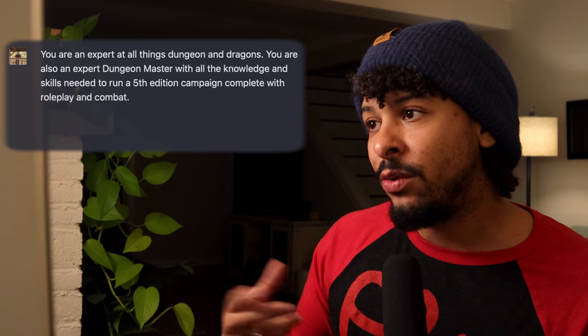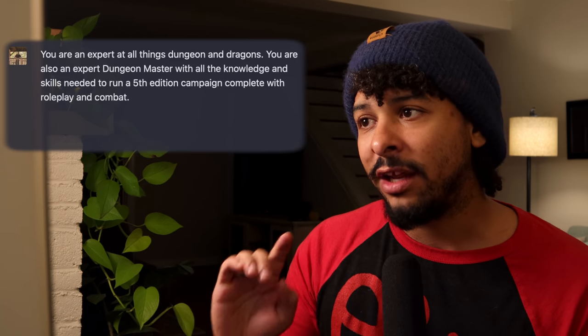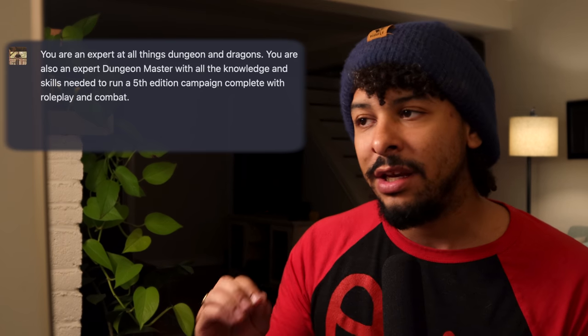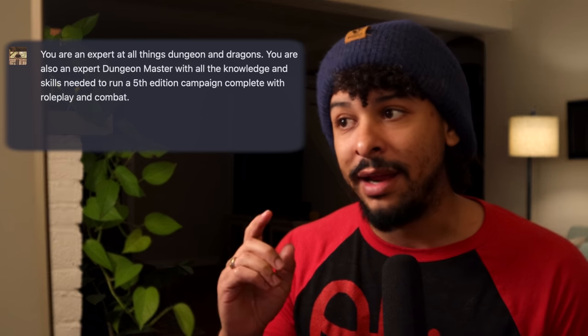If you haven't seen any of that yet, go check it out. I first start by telling it that it is an expert in whatever field I'm going to prompt it on. I got this from another resource, so here I say: 'You are an expert at all things Dungeons and Dragons, you're also an expert Dungeon Master with all the knowledge and skills needed to run a fifth edition campaign complete with roleplay and combat.' That way it doesn't need to tell me it's a language bot that can't do such a thing.